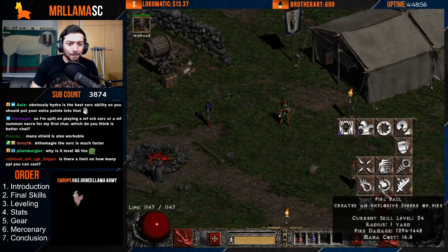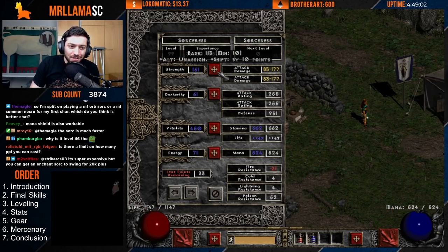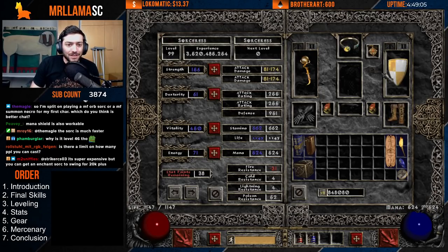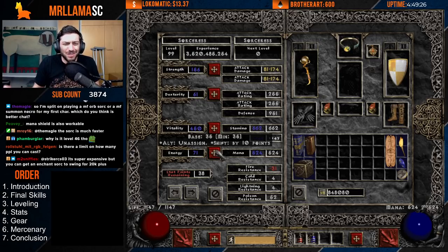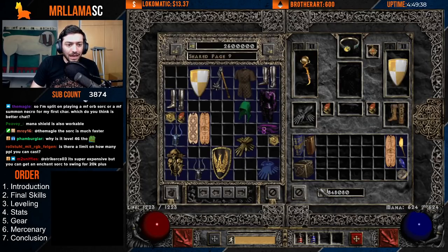For stats, you want enough Strength for gear — you're probably looking at 156 for Spirit — and enough Dexterity for gear, which honestly you shouldn't need to put many points into. Everything else goes into Vitality. I don't think you need to put any points into Energy for this character, even while leveling. Since you're going to be a melee character, you're not really using mana, so practically everything goes into Vitality.